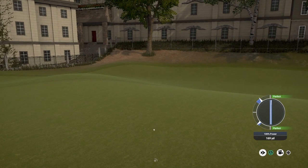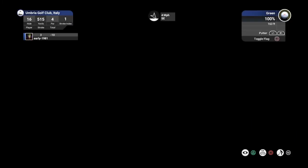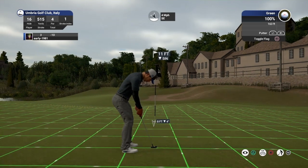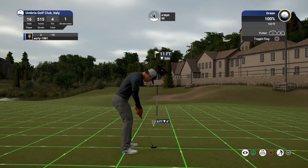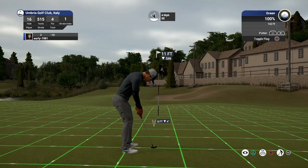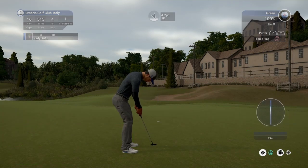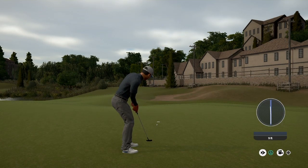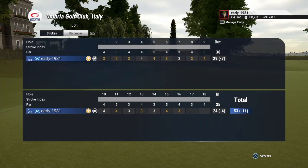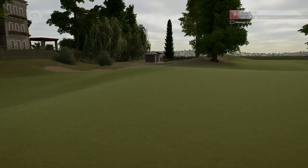Decent approach shot there, as you can see it's so tough to get near this pin. We are left with a downhill putt on the hardest hole in the course — stroke index 1. Would love to birdie this hole. It is turning, and what a fantastic birdie that is. Delighted to pick up a birdie on the hardest hole on the course, and we move to 11 under.